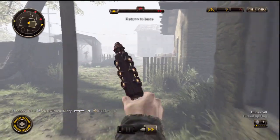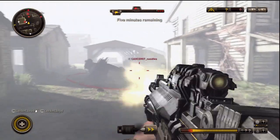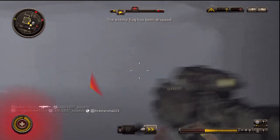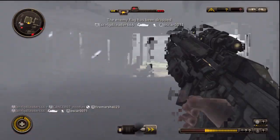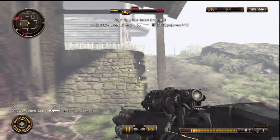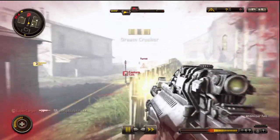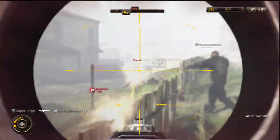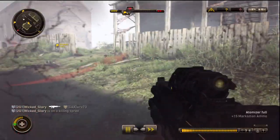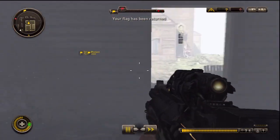There is another weapon I've just started seeing — people haven't had it because it takes a fairly high level. It's called the Atomizer, and it's essentially the Chimeran version of a shotgun. It shoots electricity at people, and the secondary shoots a little gravity well that pulls people in close. This guy here has an Atomizer. It's really good because I think it seeks the enemy a little bit at close range, so it has more leniency than a regular shotgun where you have to be dead-on with every shot.